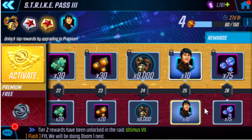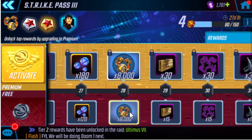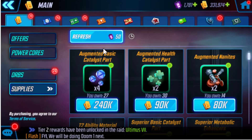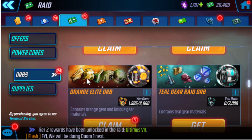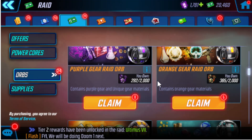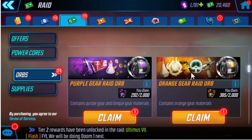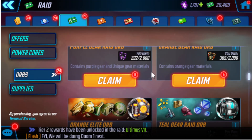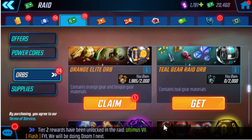They give me orange gear raid orbs and orange elite orbs. The orange gear raid orbs give you mini uniques. The orange elite orb fragments — going into supplies — this is the one that gives you the mini uniques and they're gold versions. You get these from Ultima 7.5 and Doom Raids, usually one or two per raid. You get 12 orange gear raid orbs for free and 20 orange elite orbs for free. A level 70 or higher player gets essentially 20 of these for free — and that's huge.